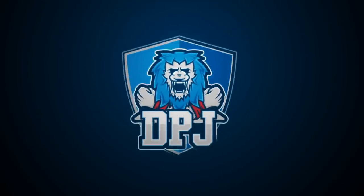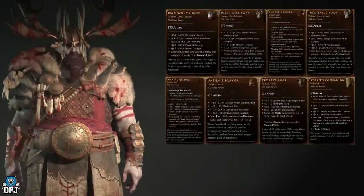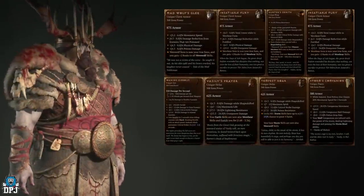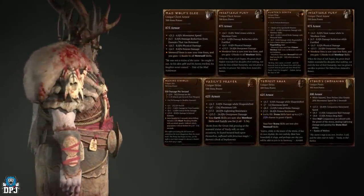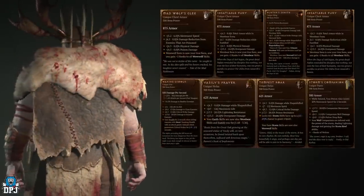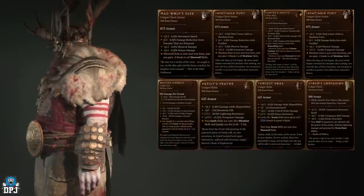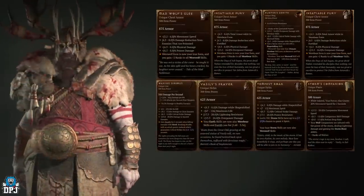Each class within Diablo 4 has a set of very own unique items, but did you know there are actual enemies that have increased drop chances of these specific unique items? That's what we check out today for the druid — what uniques they have, which enemies have increased chances of dropping said items, and in my opinion the best dungeons you should be farming for these specific pieces.